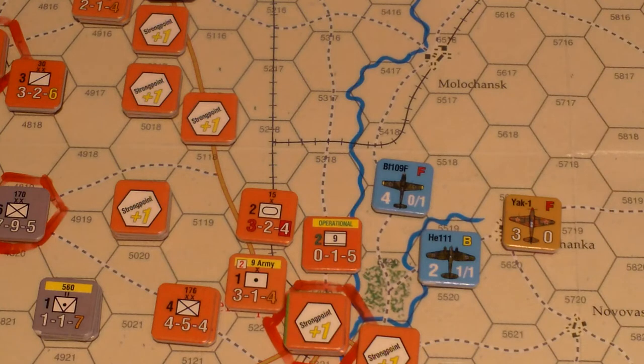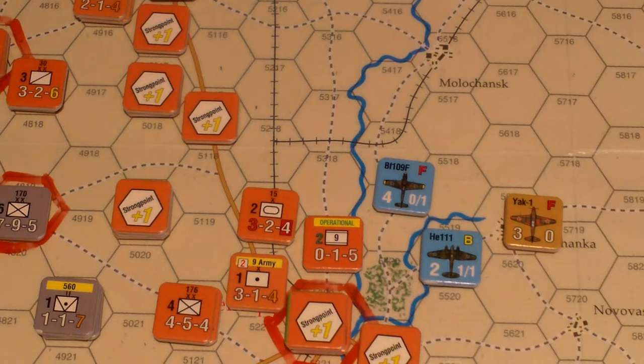Let's see if the Soviets are able to intercept — rolling on the air initiative table. Rolled a 1 — Axis has initiative, Axis local tactical advantage. As a reminder, that means if the Yak had Soviet tactical advantage and aborted or destroyed the German fighter in the first round, it could go for the HE-111. But it's Axis tactical advantage, which doesn't matter because there's only one Soviet. So we'll go ahead and do air combat between the fighters.